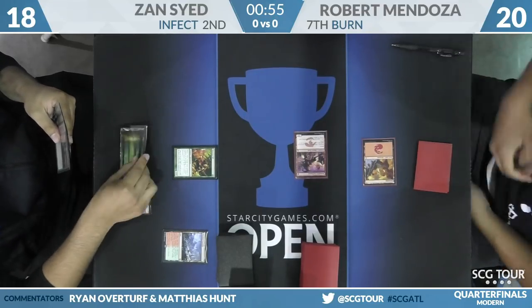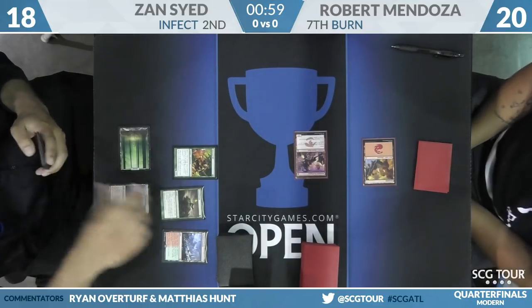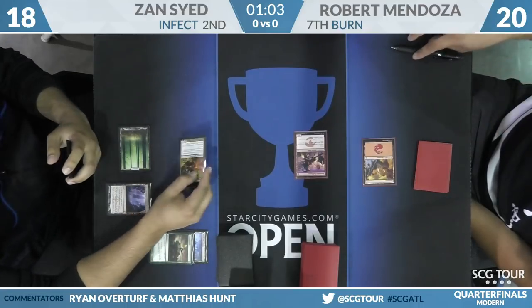Monastery Swiftspear hits Zan down to 18. Now we go land, Groundswell from Zan — going to pump that Glistener Elf up to five-five. Hit it in there — five poison onto Robert.